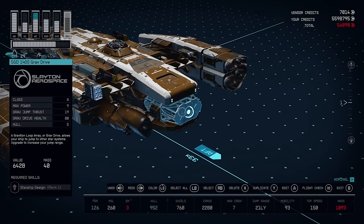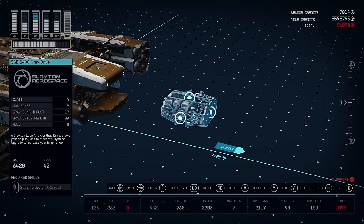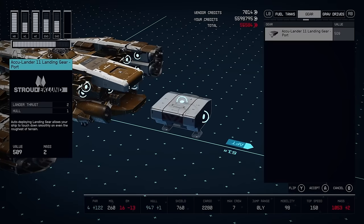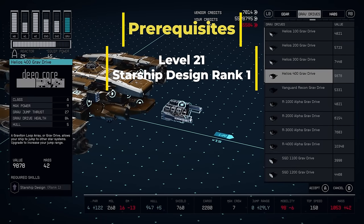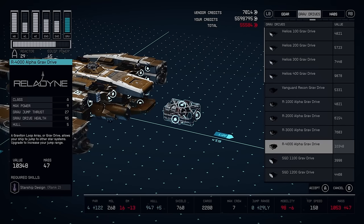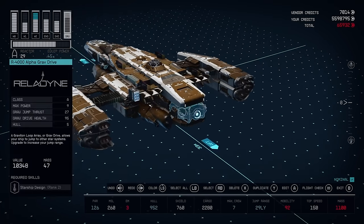The second upgrade you should consider is your grav drive. This ship doesn't have a very far jump range — only 21 light years — and I like to have at least 28 light years of range, as that ensures I can go anywhere in the galaxy, because the two star systems farthest apart are just under 28 light years apart. You have a couple of choices: the Helios 400 grav drive, which requires character level 21 and Starship Design level 1, or the R4000 Alpha, which requires character level 22 and Starship Design rank 2. Both are Class A. The main difference is mostly the connector points on the sides, so whichever one you like best, go ahead and pick it.